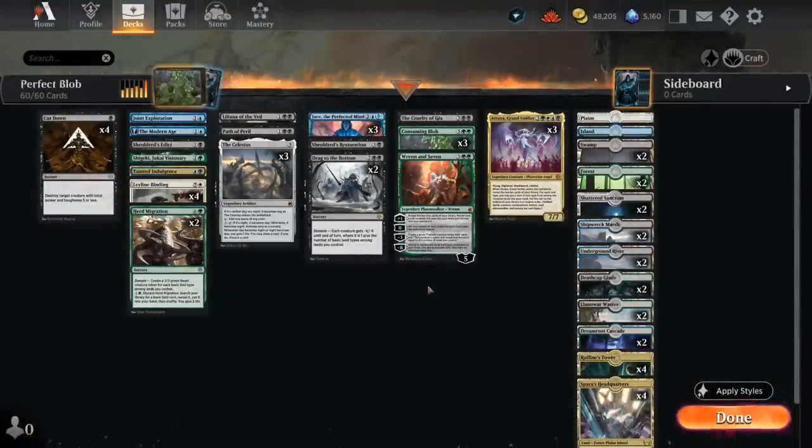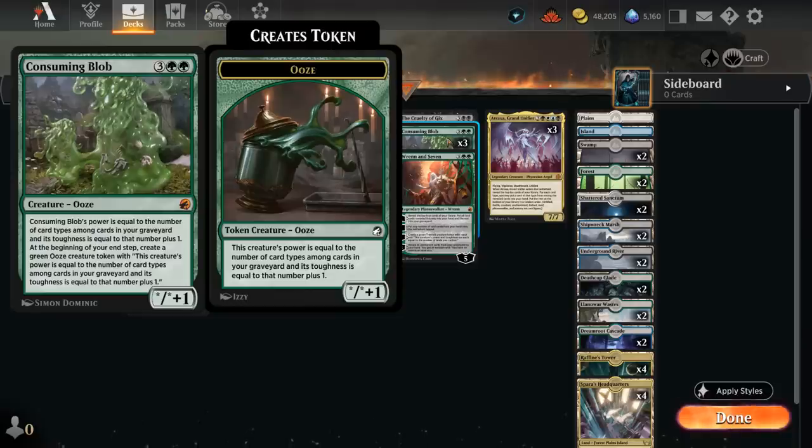Hello and welcome to another Standard Games video. Today I'm going to look at a four-color Perfect Blob deck featuring the Consuming Blob, a blast from the past — a five-mana creature with power equal to the number of card types in our graveyard and toughness equal to that number plus one. At the beginning of our end step we get to create a green Ooze creature token with that same power and toughness, so the Blob can very quickly take over the board.